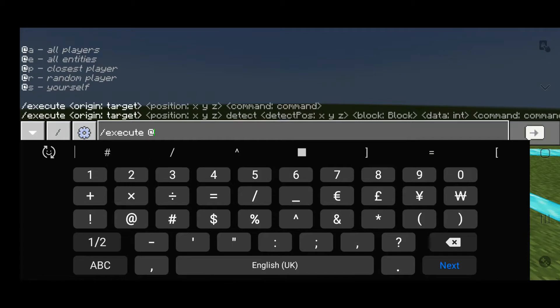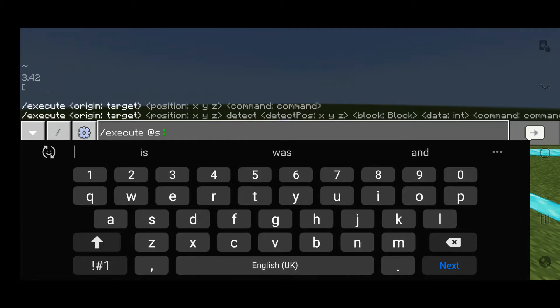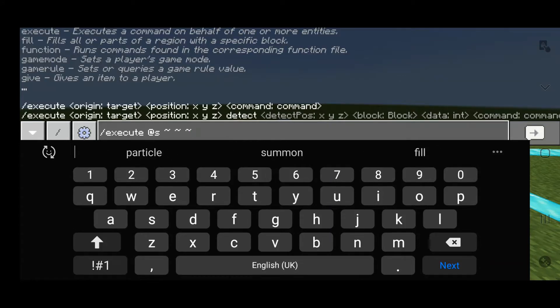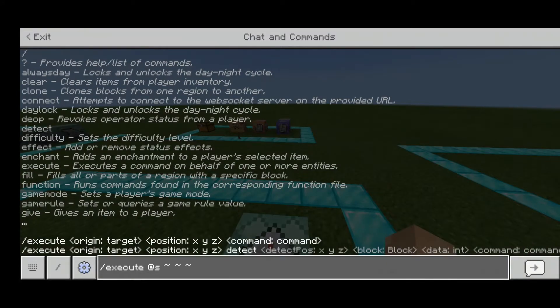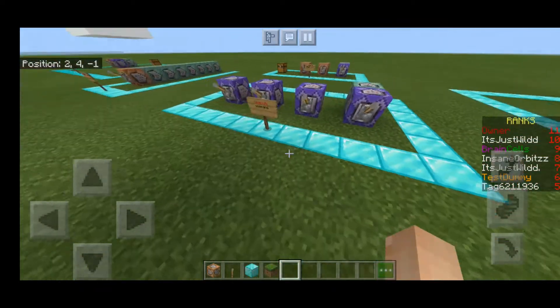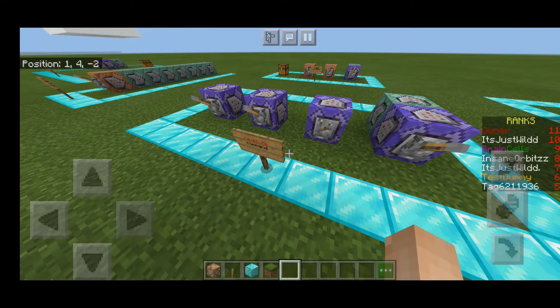So like fill - execute at S, tilde tilde tilde, fill, and then an area. Basically you fill an area this many blocks away from a player, instead of just filling an area from this coordinate to that coordinate.